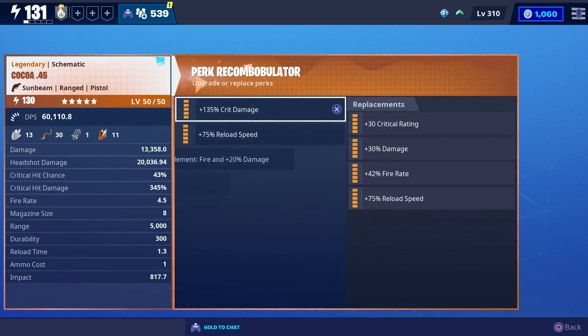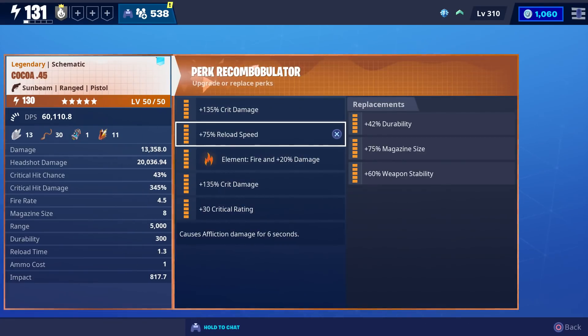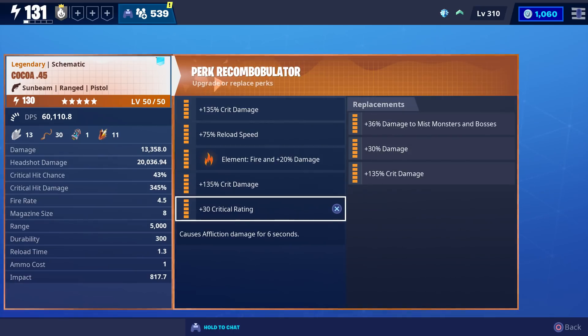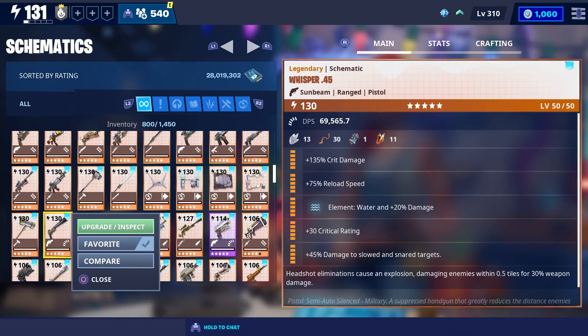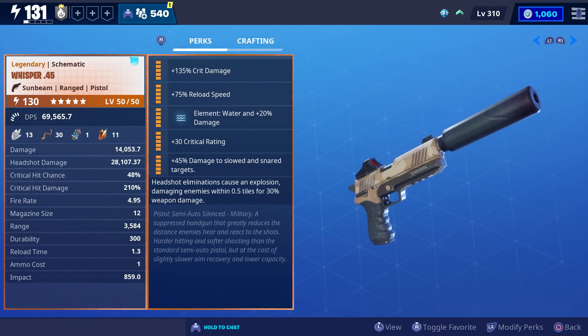The Cocoa .45 will also be returning next week and will be available in the weekly store. This one shoots projectiles that bounce off walls — if I had to compare it to any other gun I would say it's very similar to the Whisper .45.